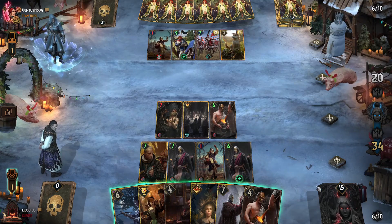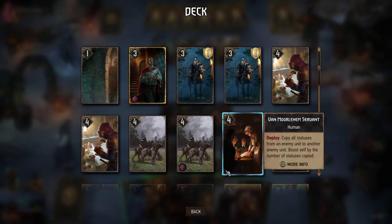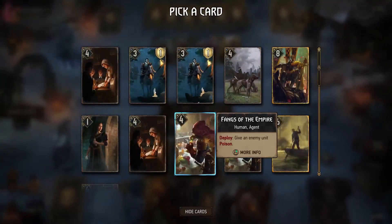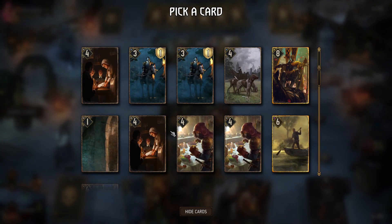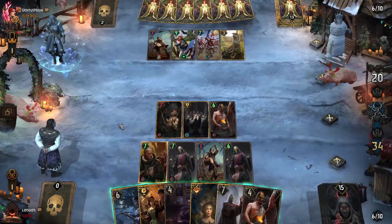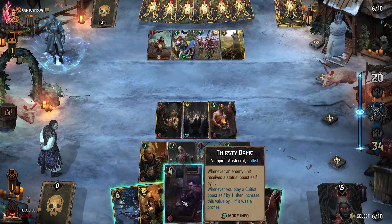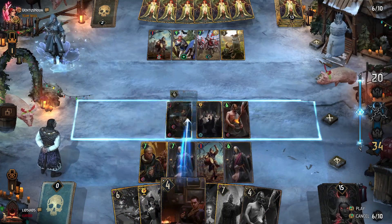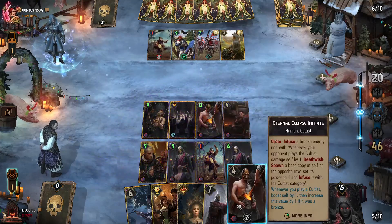We're going at least one more turn here, possibly two — the longer we go, the more Cultus synergies we can build up. We use the order ability and turn the other Hunting Pack into a Cultus as well, then play Thirsty Dame. That way, if we start loading up on additional statuses with the Eternal Eclipse Initiate on our next turn, she benefits from all of that.